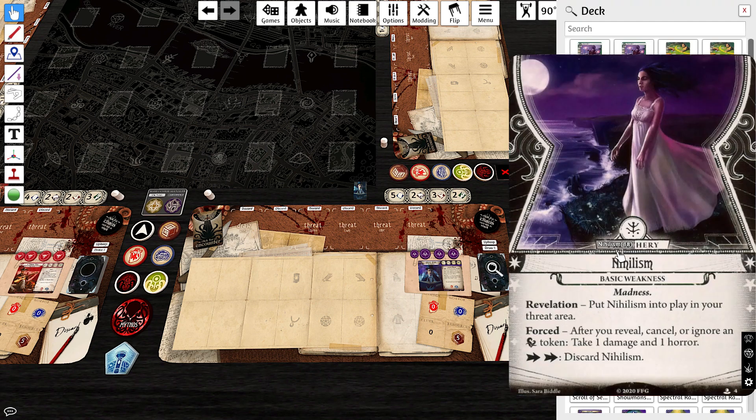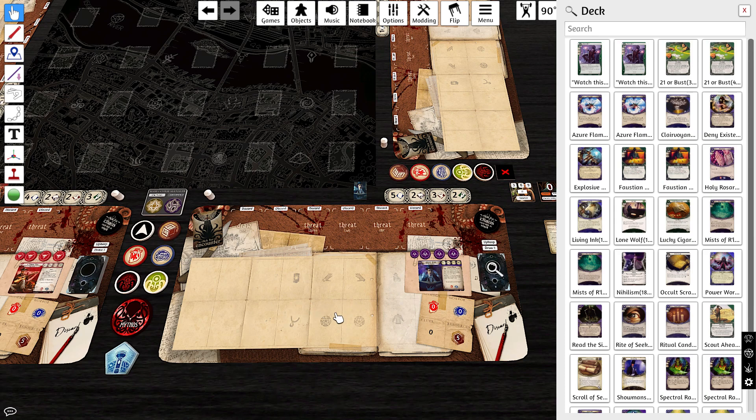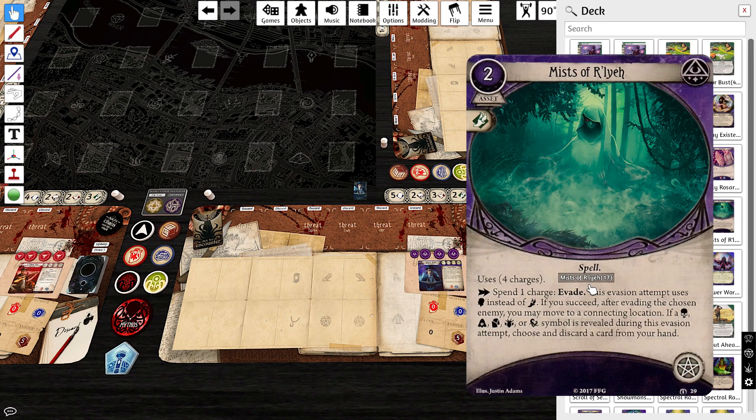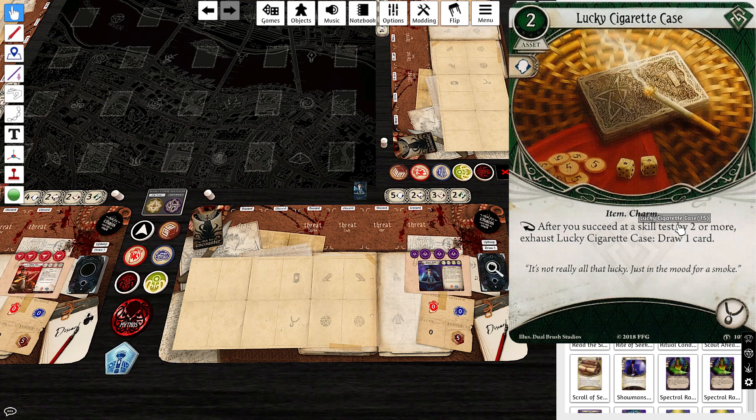For Carcosa, not a lot of options, so we took a Singleton Enraptured the Soul and two Watch Thises for economy — we're trying to be a big money deck. For Forgotten Age, two Mists of R'lyeh because we need spells that do things, and since we can't take a lot of fight spells we'll have some evade spells instead. It also gives a bit of movement. And a Singleton Lucky Cigarette Case for card draw.